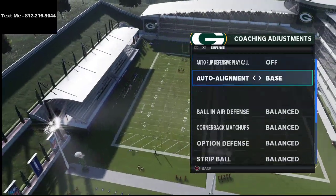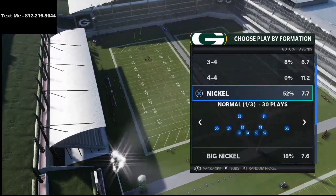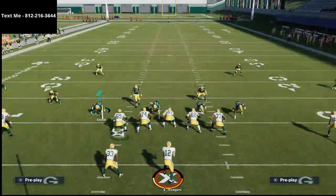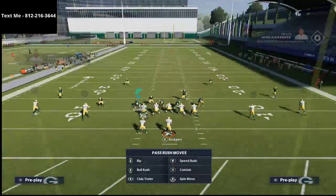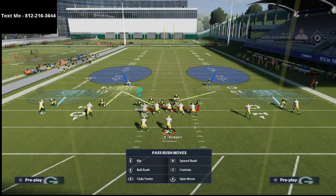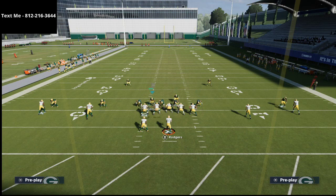First things first, you want to have your auto alignment set to base align. This makes it the same every single time. Then you're going to come out in the play Nickel Blitz 2, and all you're going to do is pinch your defense and zone your slot corner. I like to throw them into a vertical hook.